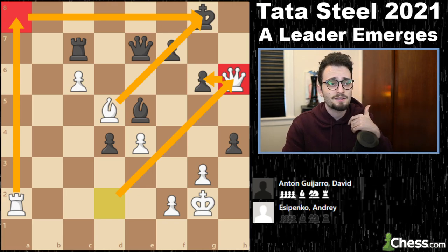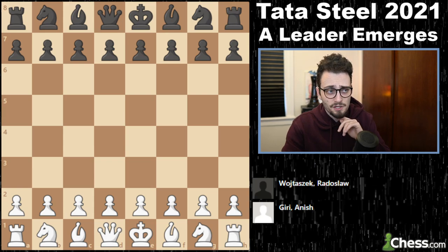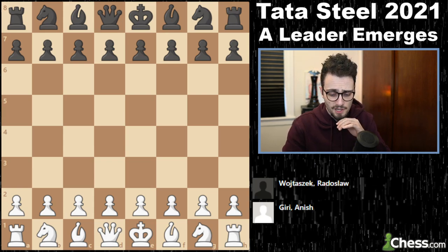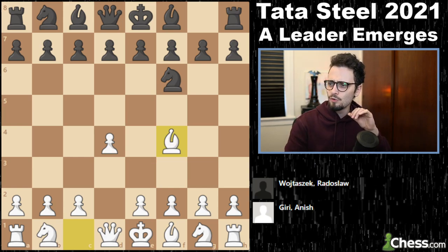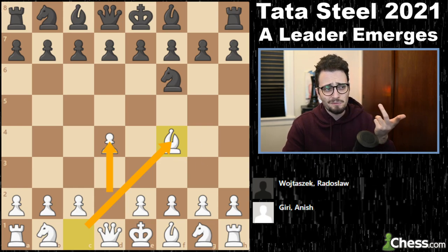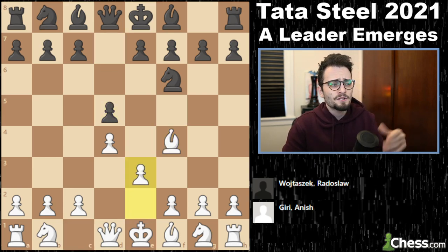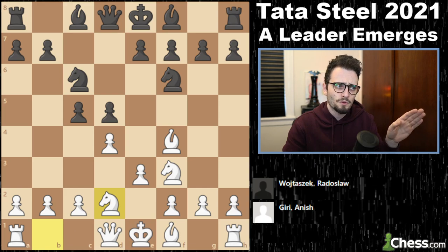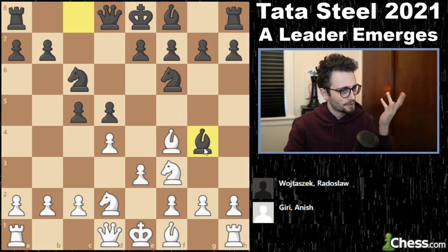Last but not least: the game of Anish Giri versus the number two Polish player Radoslaw Wojtaszek. d4 — Anish Giri plays the London System. Gotham Chess has a London course, link in the description. e3, c5, knight f3 — all theory. The big question is where the bishop is going, and it goes to g4. Anish Giri plays an early queen maneuver, taking advantage of the fact that the bishop has a bend in the b7 post.